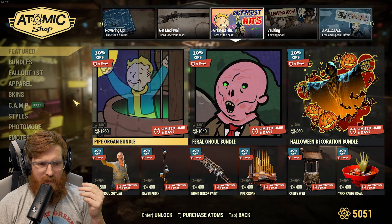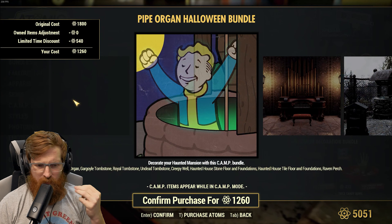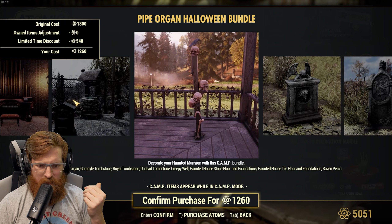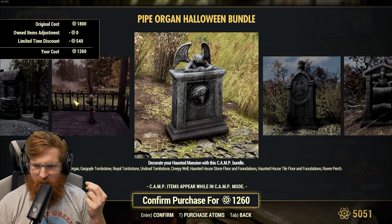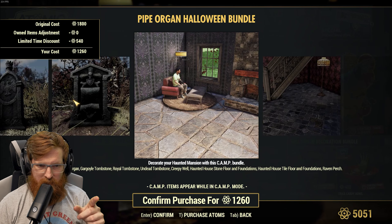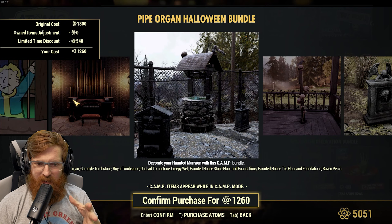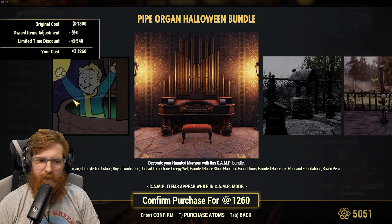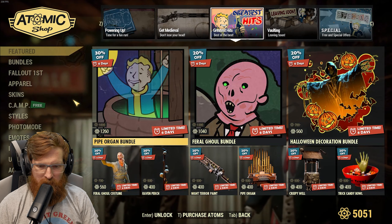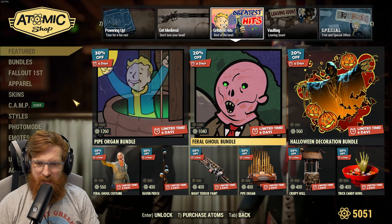The pipe organ bundle — we've got the pipe organ, the gargoyle tombstone, royal undead, creepy whale, and the haunted house stone floor. Now this one might get me because I've wanted that pipe organ. I've already got a whale from Fallout First, so that's the only thing I'd really be duplicating. It was 400 atoms by itself which is still a lot.